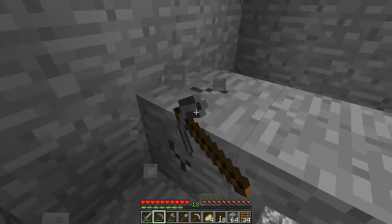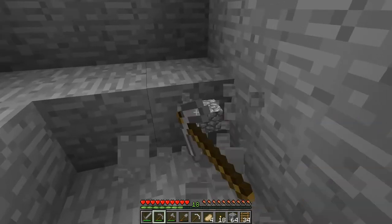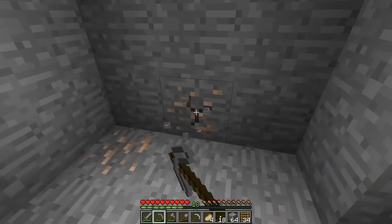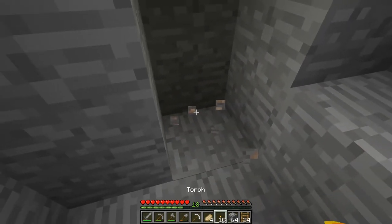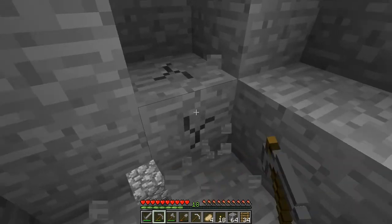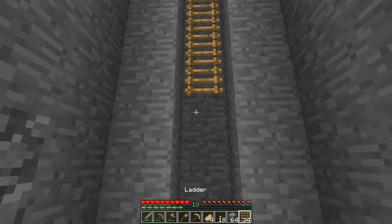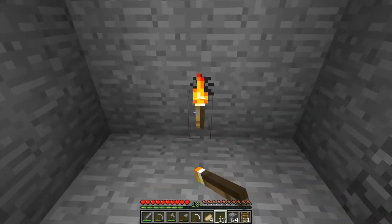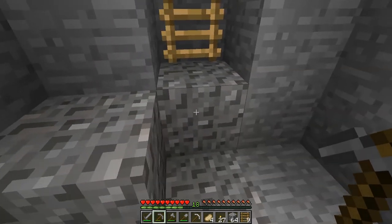We found some iron — nice! We're going to keep going and mining all the way around. This may not be the most efficient way to gather iron and coal, but it's a nice way to gather a ton of cobblestone at the same time. Remember to place your ladders and torches because you don't want to realize you dug too far and don't have enough ladders to get up.